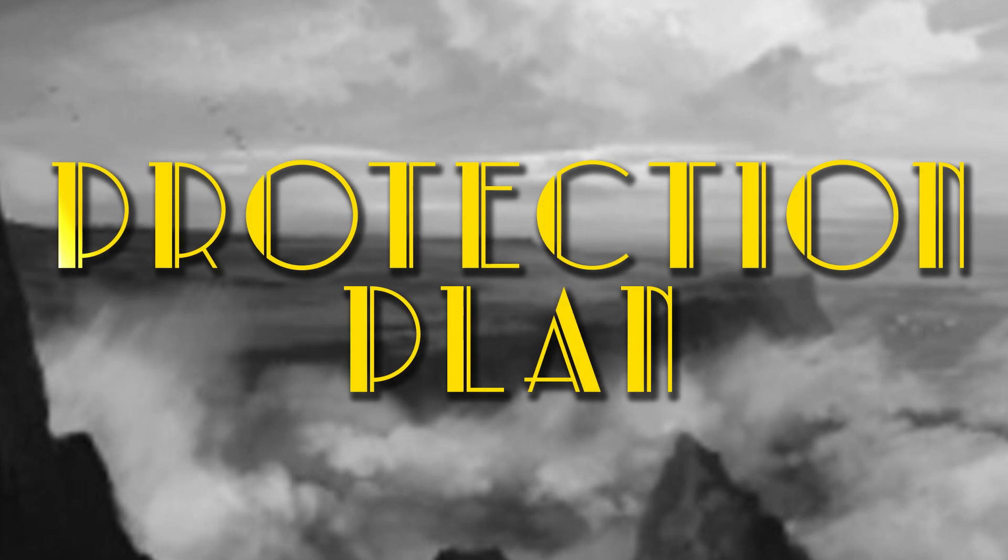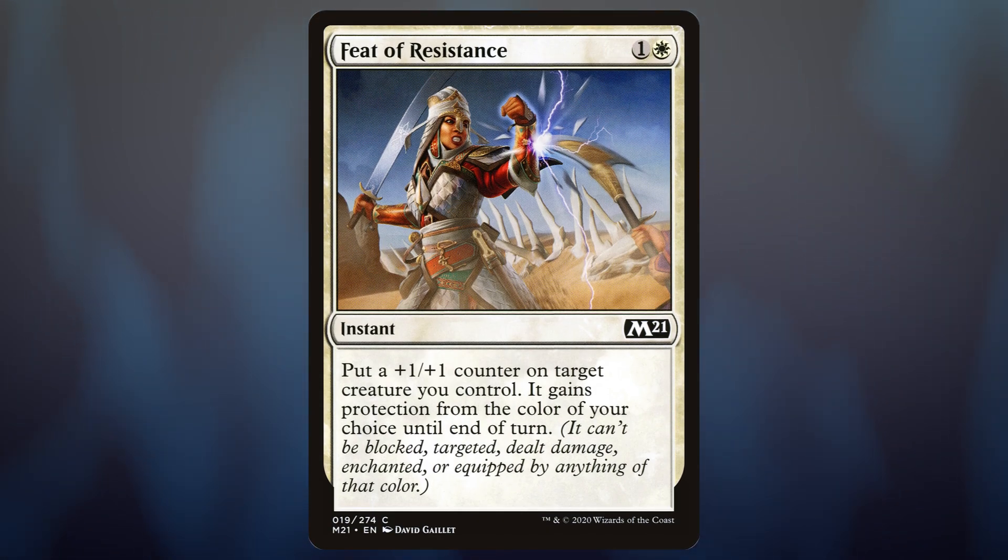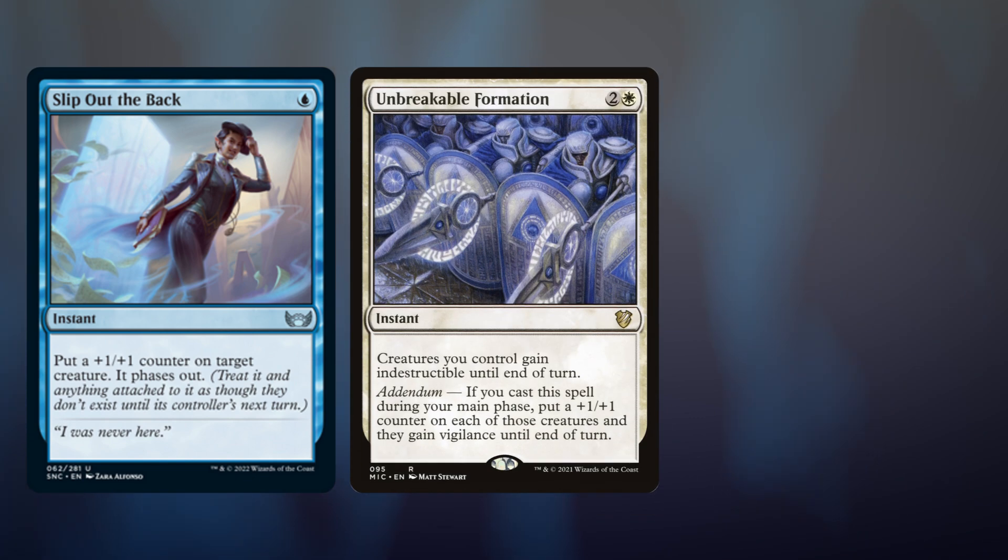This is very much an eggs-in-one-basket kind of deck — it's all about protecting our commander, so we better be running a few ways to protect him. Feat of Resistance is a nice way to protect us from spot removal and it does add a counter to Denry Klin. There's a world where we'll make something unblockable and get it through if our opponent only has one color of creatures to block. Slip Out the Back is a new instant from New Capenna that saves a creature from removal or a board wipe, and we get to put a plus one plus one counter on him. Unbreakable Formation is a great instant that can protect the whole team from a board wipe.